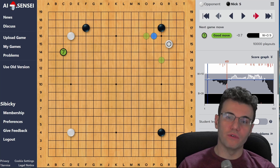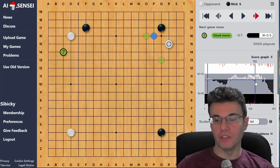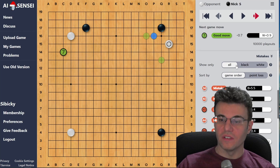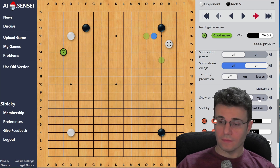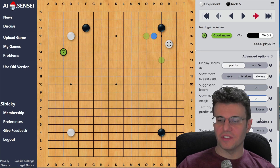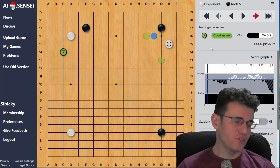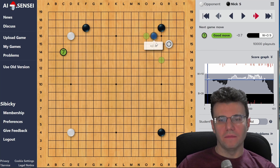It goes through and identifies the key moments. You can have it search for mistakes for both you and your opponent, just your own color, or - if you're feeling particularly vindictive - just your opponent's mistakes. For right now I'll just leave it on my mistakes. So right there you have some nice filtering tools - nothing super revolutionary, but nice. We play a little bit more. This is an interesting situation on the board - white approaches my 3-4 stone.